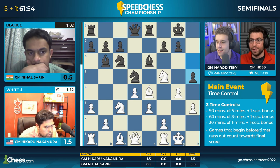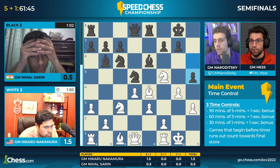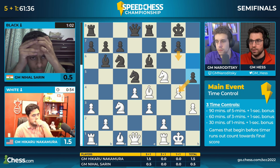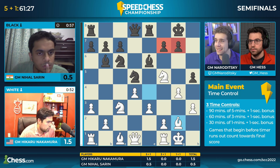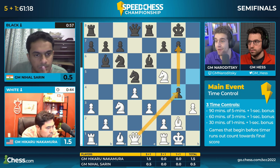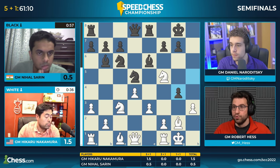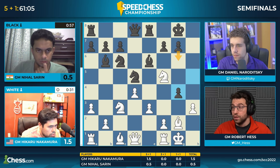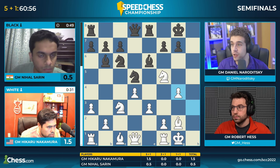H5 is a move the engine doesn't appreciate, but in blitz it's still perfectly fine. If White takes on H5, pandemonium breaks loose. If he doesn't, there's always the opportunity to take on G4, open another file on the kingside, and the king on G1 feels less safe. G6 becomes even more tempting because you don't hang a pawn on H6. A lot of players hesitate to make a move like H5 — isn't my king also on the kingside? Well, Black's fundamental pawn shell is intact with pawns on F7 and G7. I love Queen takes G4. Hikaru is thinking about it, but he's down to 30 seconds while Nihal has 57. Something about Queen takes G4 he didn't like — maybe it was G6 leading to tactical complications. Hikaru trying to keep things simple.